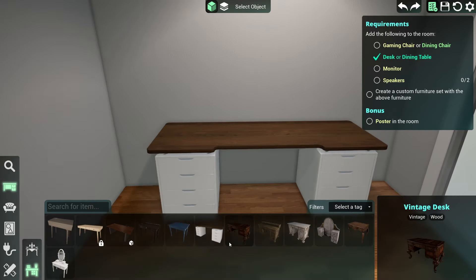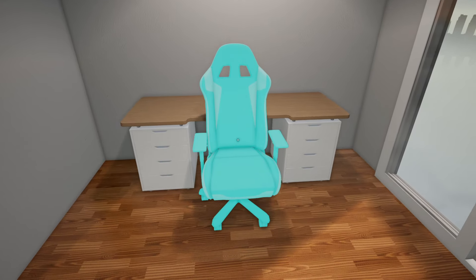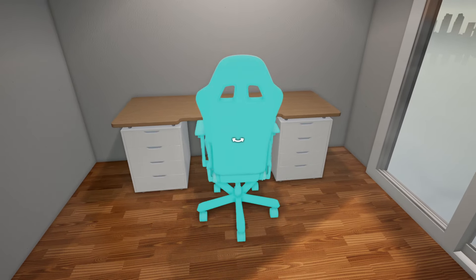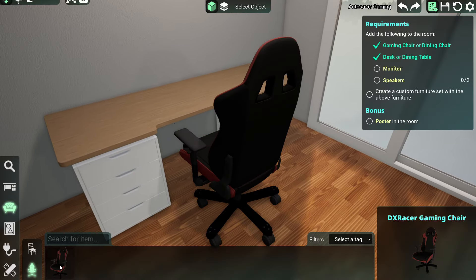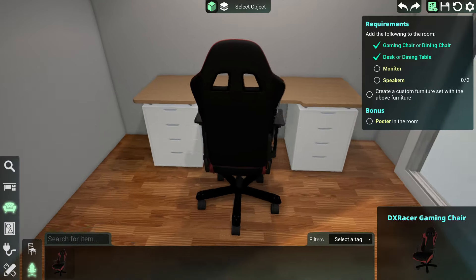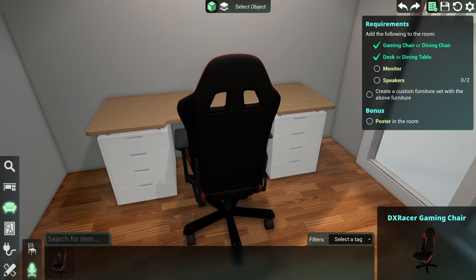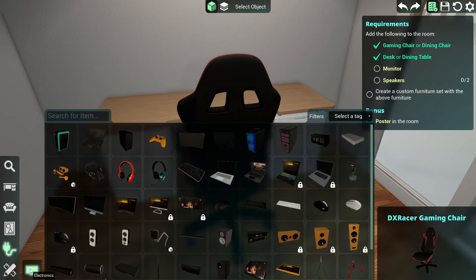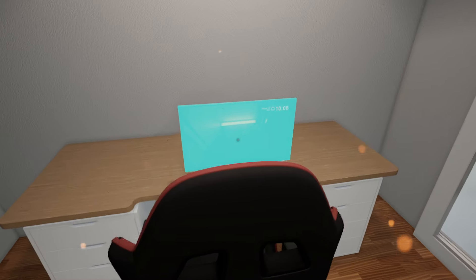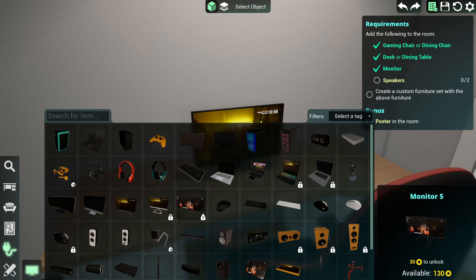Let's put the desk about there, then we need a chair - a DX Racer. Spinning this bad boy around - it looks a little bit too high for the desk. Have fun tucking yourself in there! But we've got that. Now we need a monitor and speakers. Let's get monitor three - it's nice and easy to move things around and place them.